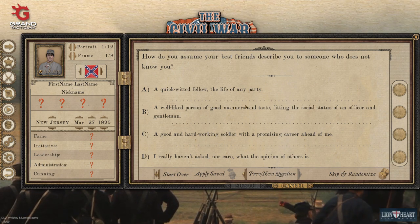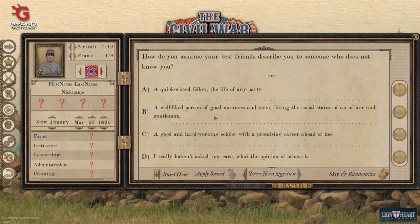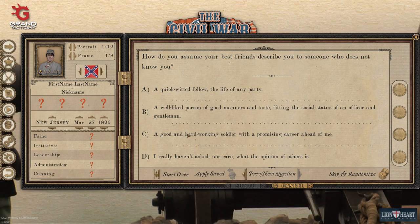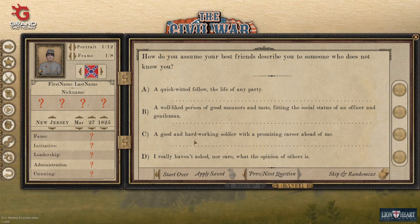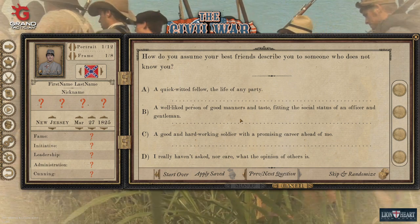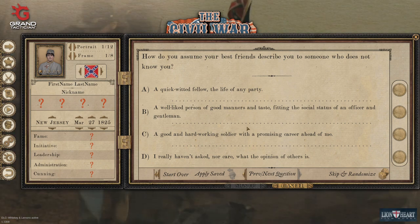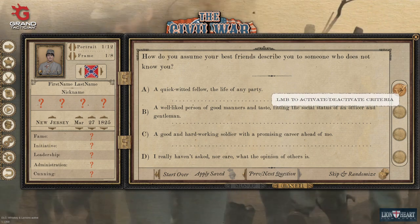When asked about a good trait someone would describe you with, this determines your initiative and cunning. You don't always want to pick what sounds best on the surface. Personally, I like 'a hardworking soldier with a promising career' — that's going to help build your cunning and initiative. If you don't really care what others say, you could get stubborn or quick-witted, building either cunning or initiative, but it could also end up giving you a negative multiplier or even party animal. Option B is kind of the middle-of-the-road choice for both.